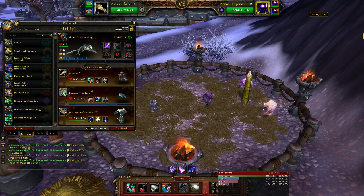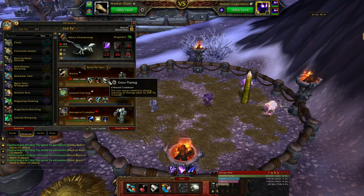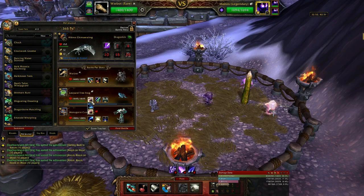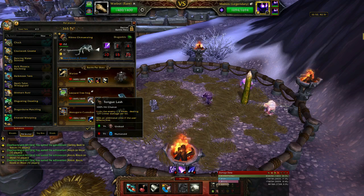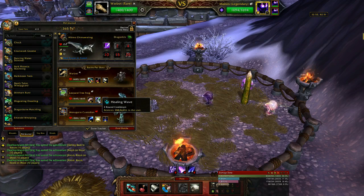I've just been popping pets into the middle slot. I've started with Warbot: Missile, Minefield, Extra Plating. I've put Leopard Tree Frog in, because the aquatic abilities do bonus damage to magic pets. I've gone with the Critter Damage Abilities, which is Tongue Lash and Swallow Flies, and I'll just put the levelling pet in the middle.